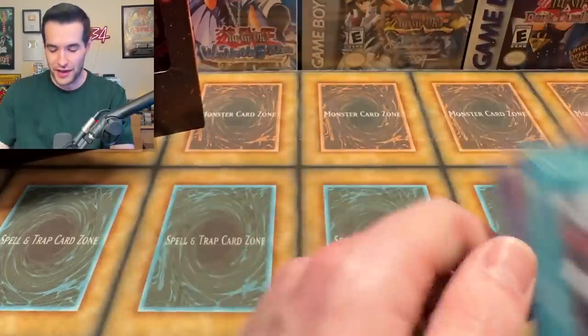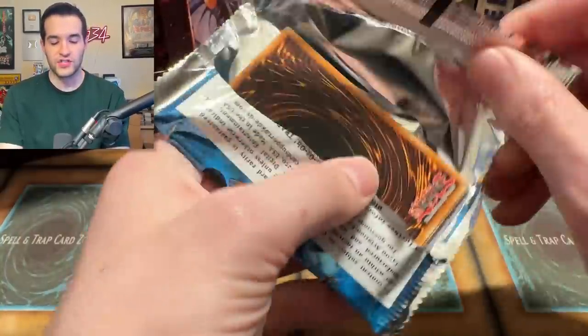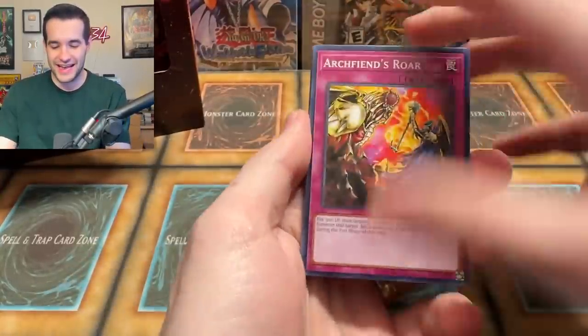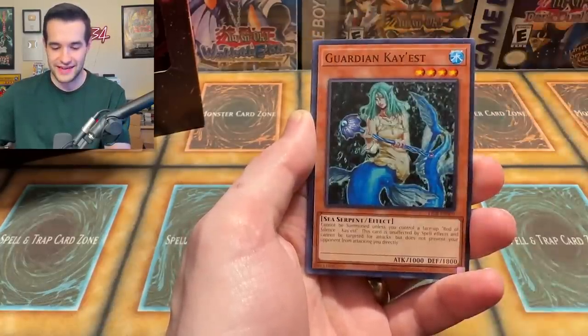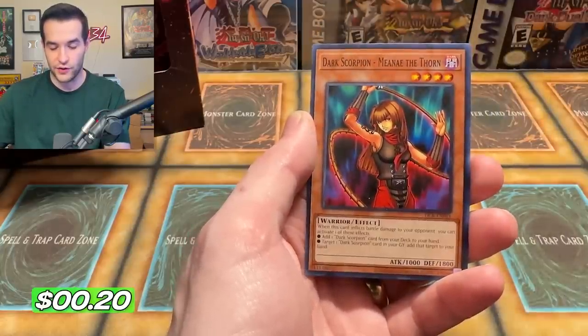Let's go to Dark Crisis 25th Anniversary. Such a weird opening, man. Dimension of Chaos Special Editions are crazy. Little Wingard — they almost feel like they're not a legit product with the way that you open them. I've never seen anything like it. Chaos, Fairy of the Spring, Contract of the Abyss, and a Dark Scorpion — Manet the Thorn.